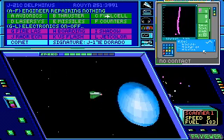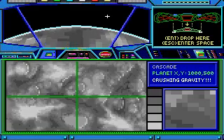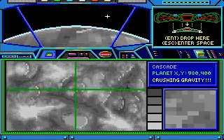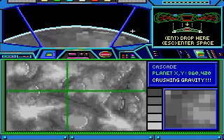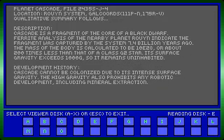Here's a planet. No space station here. Crushing gravity, so it's a really dense world. You can't land anywhere on it. And the planet is called Cascade. So let me pull up the information for Cascade if you want to read about it - it's the fragment of the core of a black dwarf. Holy cow, that is very dense. You could have just paused the video and read the rest of that if you didn't get a chance. But we're not here for that.